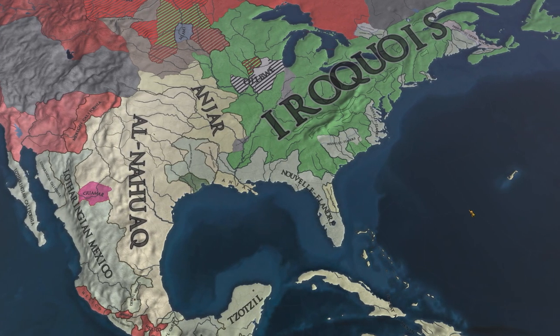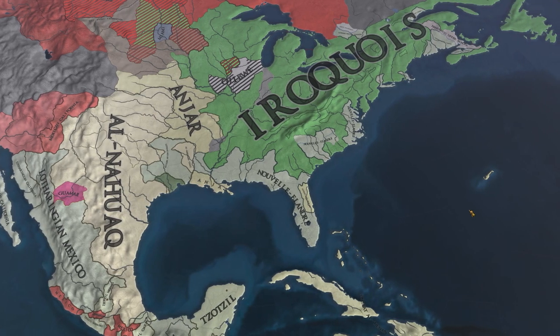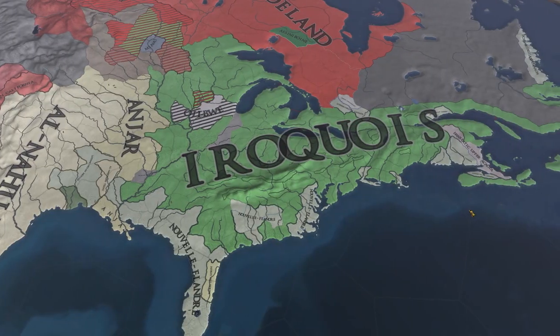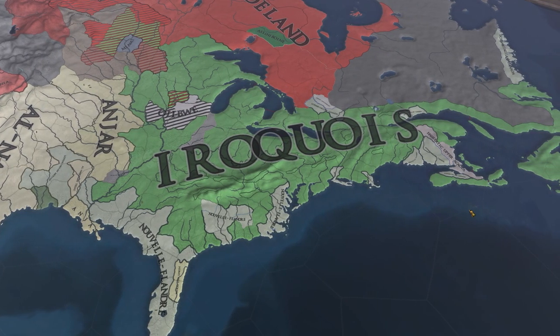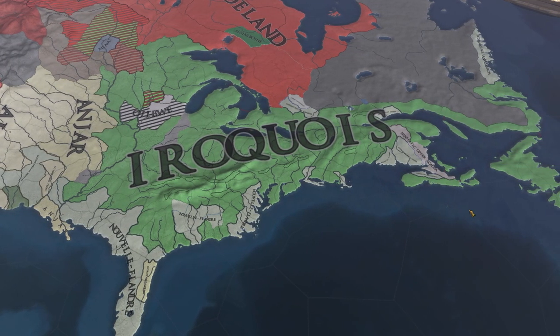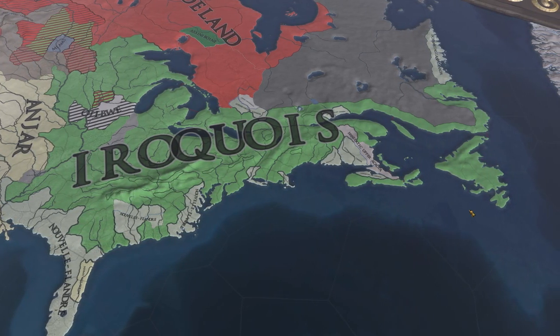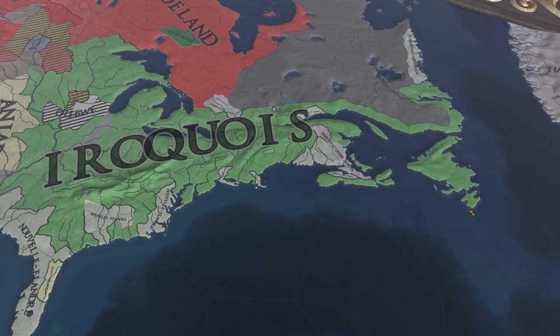It looks like New Flanders is the big guy over here — well, the big guy next to the big guy. Iroquois, the big dog, doing literally whatever they want the whole game because natives are broken. In 1.34 they quote-unquote fixed them, but I think I'm just going to continue to get rid of them.